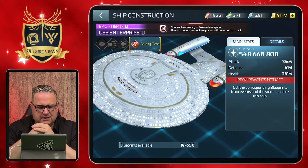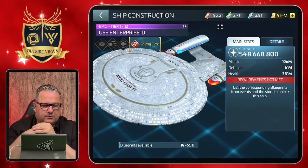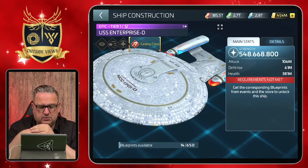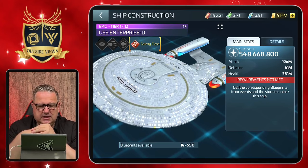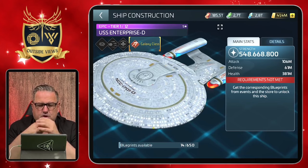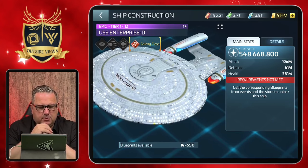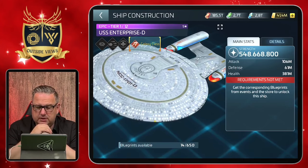This one I just got this week. It's a Galaxy Class Enterprise — you know her from The Next Generation. She is the epic five-star ship of the Federation. We previously talked about some previews for the six-star ships, but now we are back with the five-star ships because I just built this one.